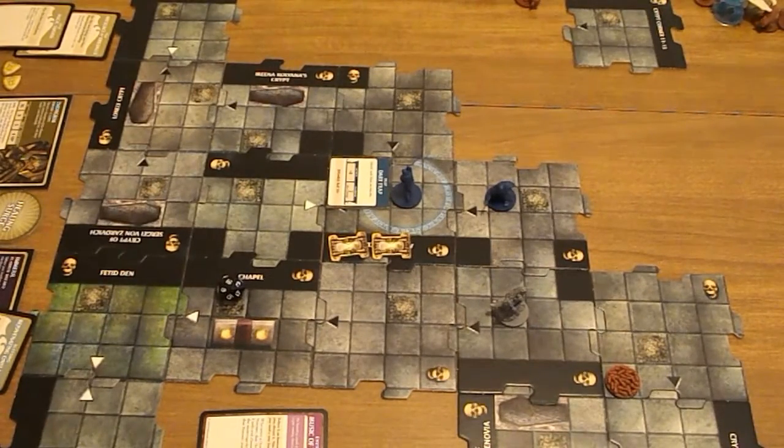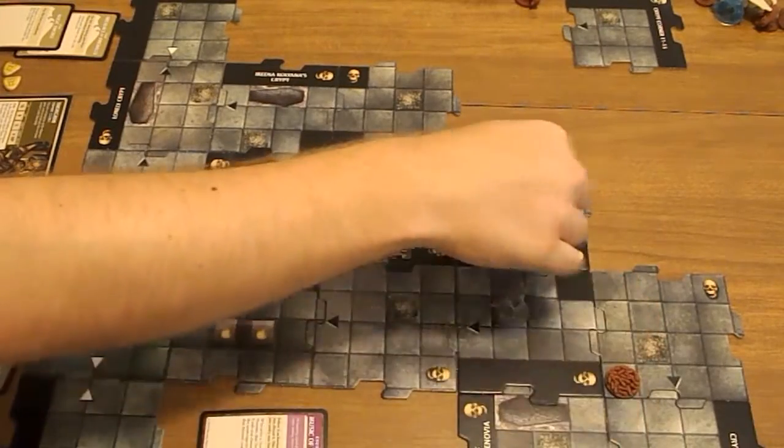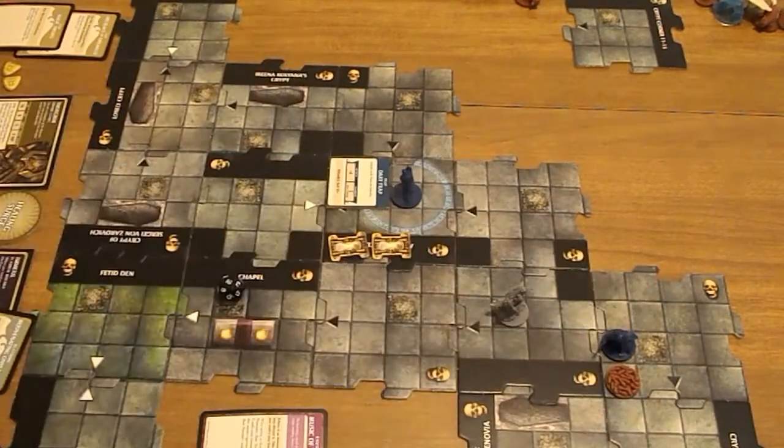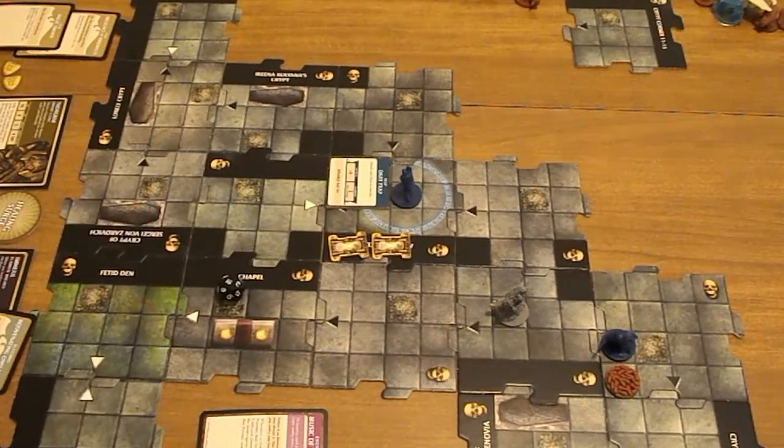An encounter occurs: each hero can immediately move up to his or her speed. After this move, each hero on a tile with no monsters takes 1 damage. I am going to move Thorgrim - that's 1, 2, 3, 4, 5 - I'll move Thorgrim over here. And I will leave Emeril here so he'll take the damage. I'm only doing that because I'd rather get the time tokens cleared off the board.